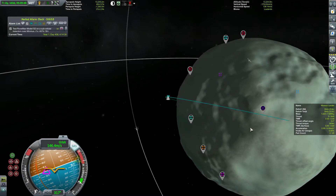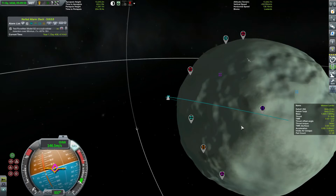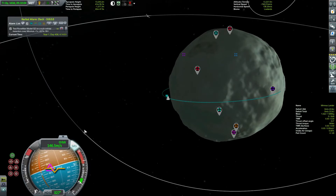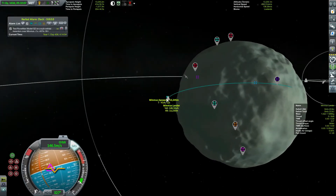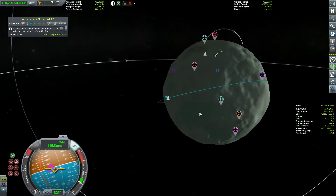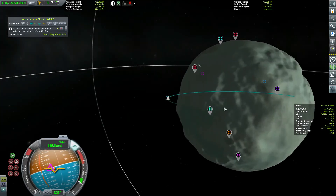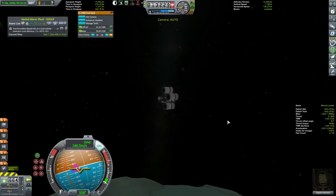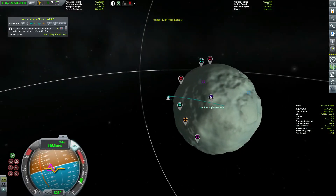I don't care that it's quote-unquote cheating to delete the maneuver node here. I understand the reasoning but I don't want to deal with it. If I was smart I would have brought an antenna — like this relay antenna on the other craft, which I put there on purpose to make sure I'd have comms on the backside of Minmus. But I totally forgot the antenna on this one. Let's set this as our navigation point.